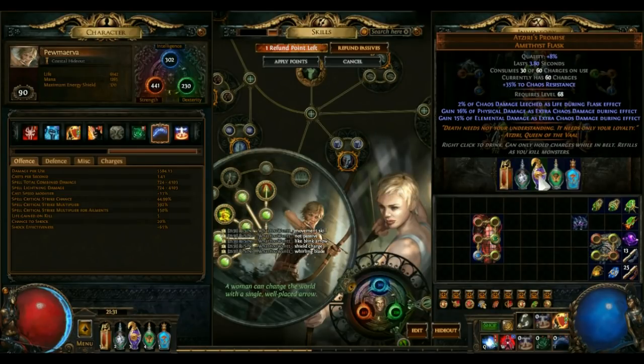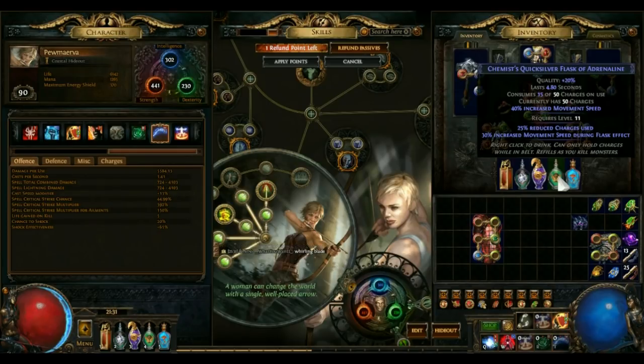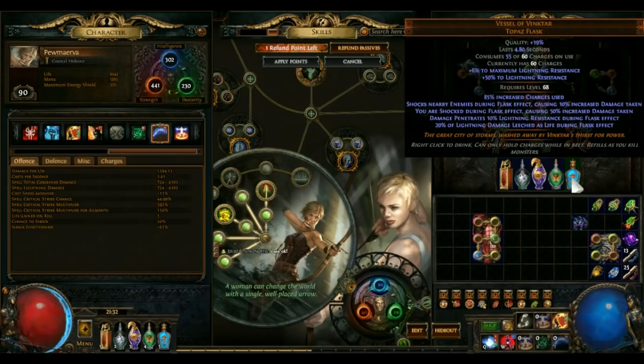Next, Atziri's Promise — pretty much every build has this. You want one that gives you the maximum elemental damage and as low physical as possible. Make sure you quality it. Quicksilver of course when moving around — the faster you move the faster you kill. It's a toss-up between the Wise Oak and Vessel of Vinktar. Vinktar gives you Lightning Penetration, which you might sorely need. But don't buy added attacks flasks — never added attacks, because part of this build I'll explain later is Elemental Equilibrium. If you use added attacks flasks you are going to mess up your own damage. Stick to Penetration if possible; Added Spells is nice but costs way more.